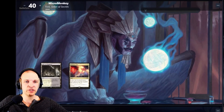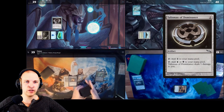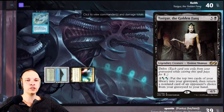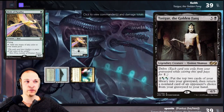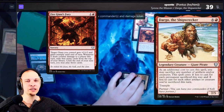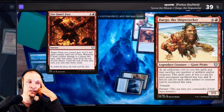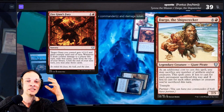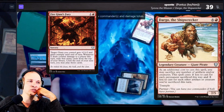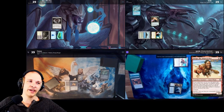Draw a card, play Prismatic Vista, sacrifice the Vista, find an Island. I have both for a Talisman of Dominance and Misty Remora. I can draw a card and then pass the turn. The Golden Fang plays a Mana Confluence, pays for the fish, and plays a Bird of Paradise. He plays a Command Tower and casts a really cool spell giving his giant plus two plus two — whenever it connects, he will exile cards equal to the damage dealt and can cast those cards. That's huge potential card draw. It resolves and he goes to combat. I take nine.